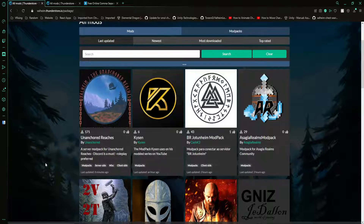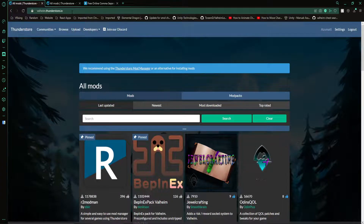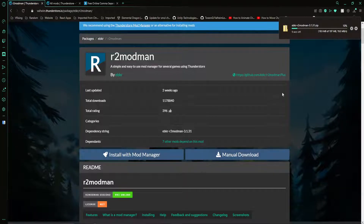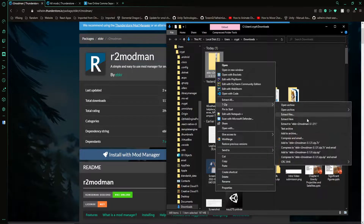First thing is, where do I get R2 Mod Man? If you're playing Valheim, you can get R2 Mod Man here under valheim.thunderstore.io. R2 Mod Man comes as a download. You'll see an Install with Mod Manager button, but the problem is this is the Mod Manager, so you can't use that button. Use Manual Download. So I'm going to download it and show you what it looks like.